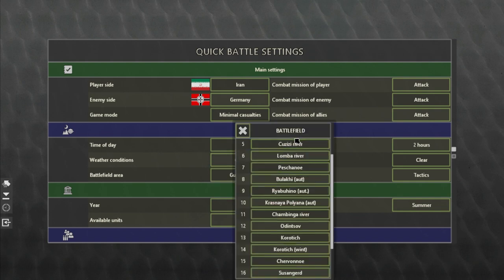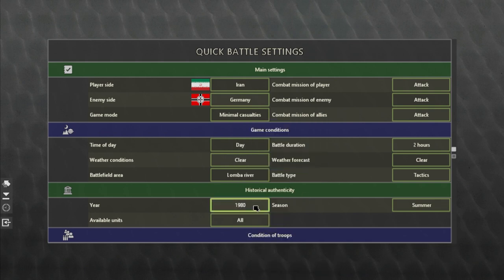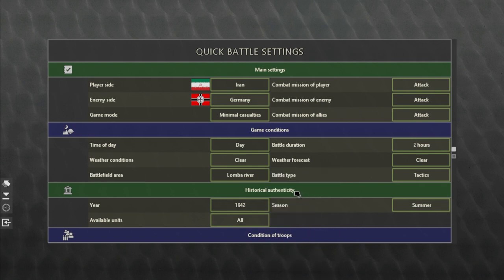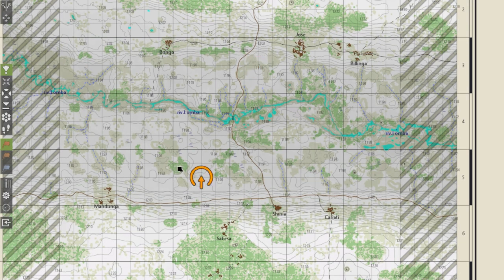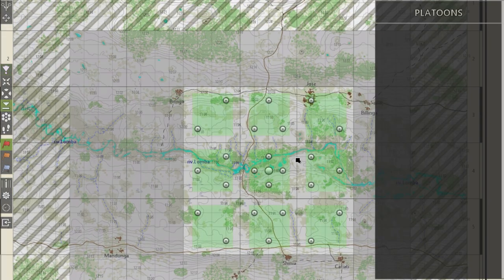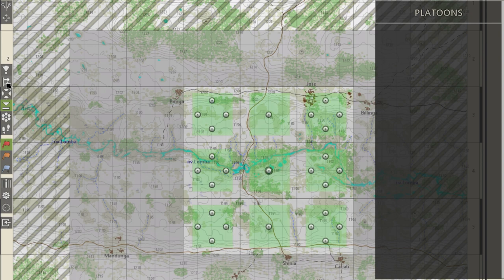We're going to go into the battlefield selection. Here you can select a different battlefield — let's go to the Lomba River. We have Germany, and we'll select 1942 for the time period. You'll also choose all units or historical only, and then select the season. Here we have a map with a forested area and a small urban environment, and we pick our battleground. I dropped it right there because I like this three-by-three square, and I want to assault that urban area.